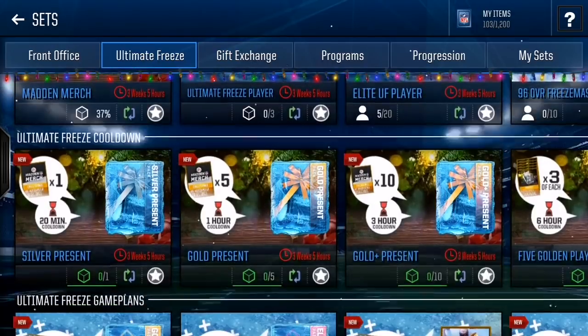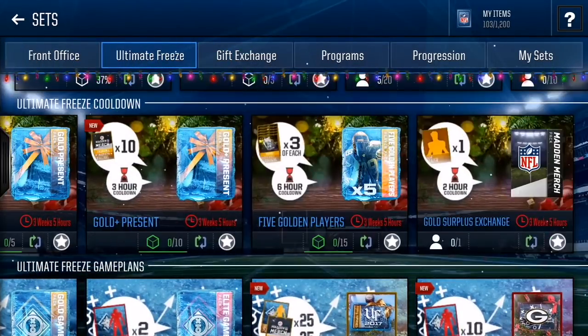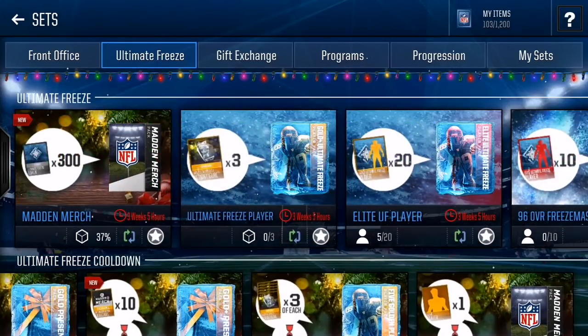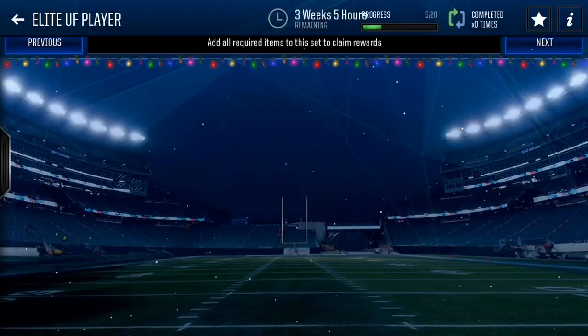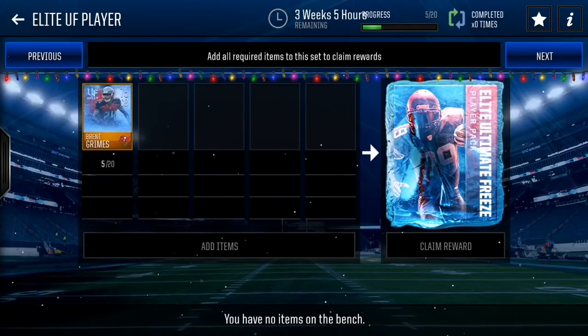We're going to go over here on the auction house and use these sets to make a ton of coins for ultimate freeze. We can see here we have five golden players. One of the best sets to do is actually this set — believe it or not, this set will give you the highest chance to actually make coins if you're going to complete a set. The only reason is there are three players you really want from this.